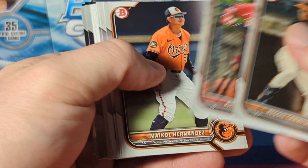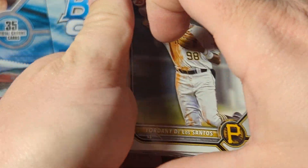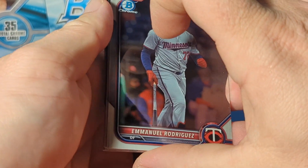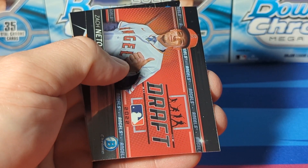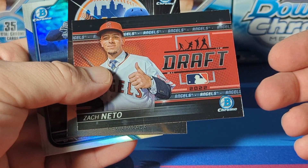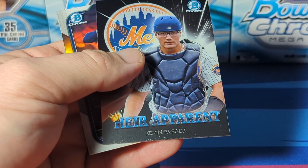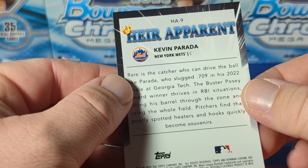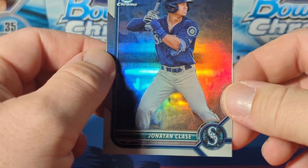Alright, Reggie Crawford. An insert we haven't seen yet - a Draft insert. Probably not rare. An Heir Apparent - Kevin Parada from the Mets. And then we got a Jonathan Clase refractor.